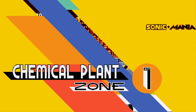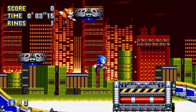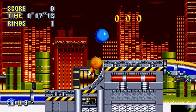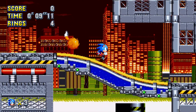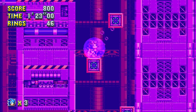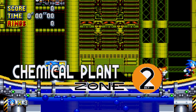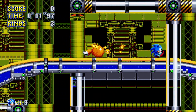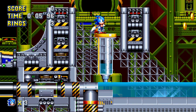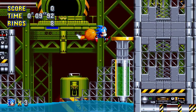One thing that's also fascinating about this game is the structure — it's mostly classic levels, but with an interesting breakdown. Act 1 echoes the original act with some tweaks and changes, including the addition of elemental shields. In Chemical Plant Act 1, for example, you can now get the bubble shield and not have to worry about drowning. But Act 2 is where you allow yourselves to get really weird with it. What are the new elements you bring to a classic stage, and how do you make it your own?